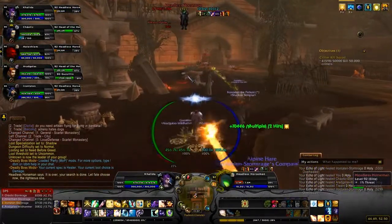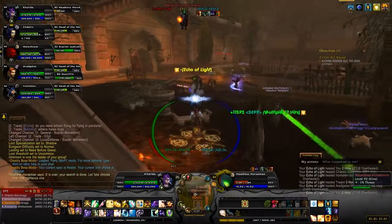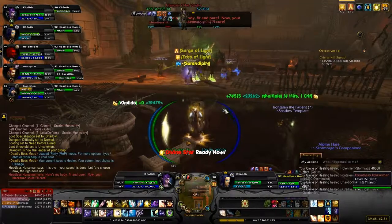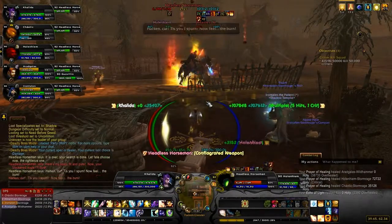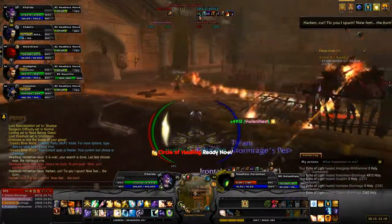There's his head. The Headless Horseman will start healing himself, and we need to get the head down to 60%. Then it connects again — this is Phase 2. Again, you want to get him down to about 1%.